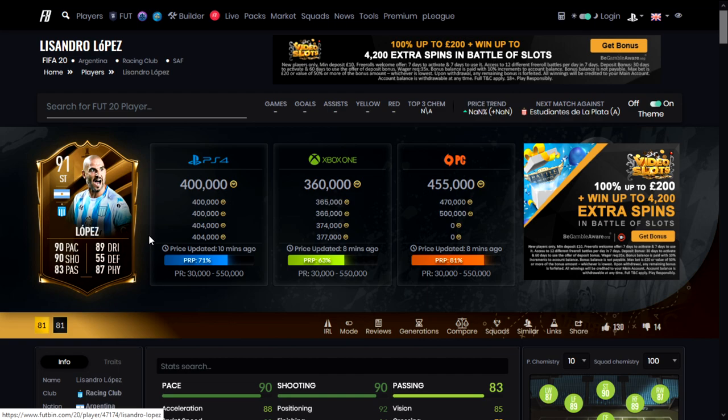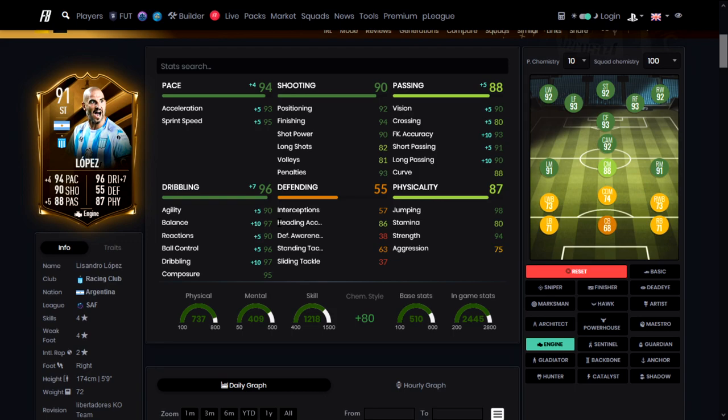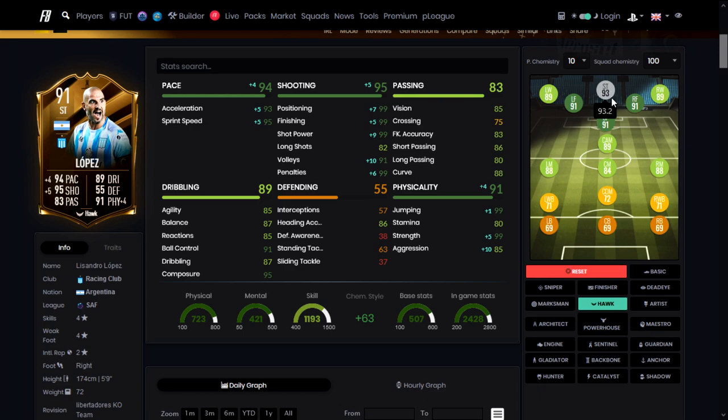On FutBin, his card is about 400k right now but I feel he will drop in a couple of days. For me, this card is top tier. Straight away I'm thinking engine — with the engine it gets his agility up, he's balanced to 97, his dribbling goes up, he already has great finishing, and his pace even goes up to a 93 as center forward, 92 as left forward. You can even play him on the wing because he's got the height for it.